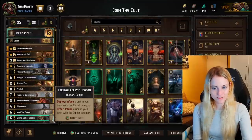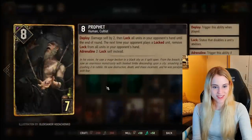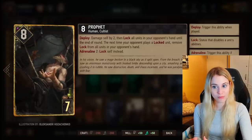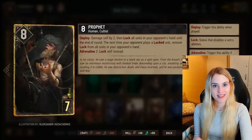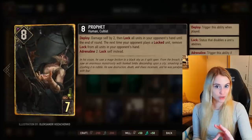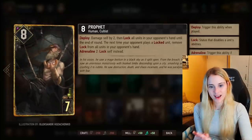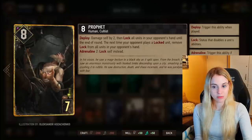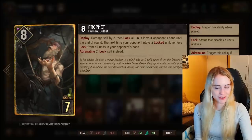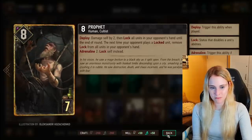The other cultist is the North Guard Cultist — it damages itself by two, then locks all of your opponent's units in their hand until the end of the round. The next time your opponent plays a locked unit, all locks are removed. It has Adrenaline 2, meaning you play it as your fourth card in hand for the Adrenaline 3 bonus; otherwise it just locks itself. A lot of people keep bigger cards for later like Morg'varg, so if you time this correctly they waste a card because it'll be locked.